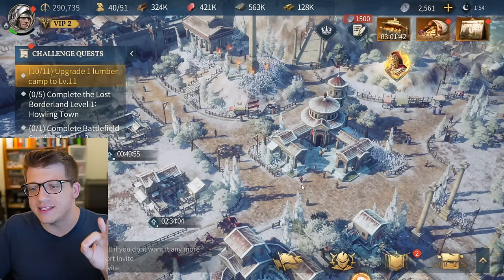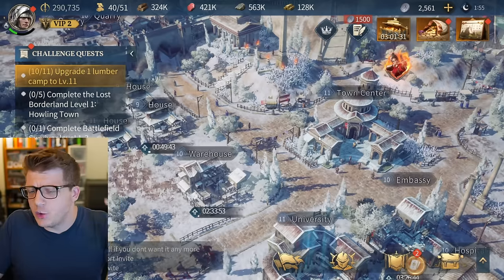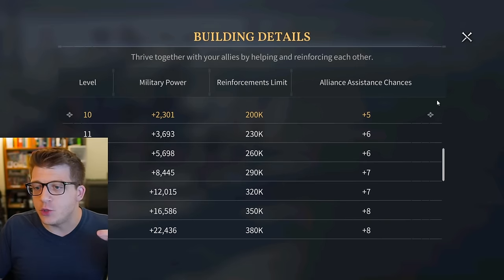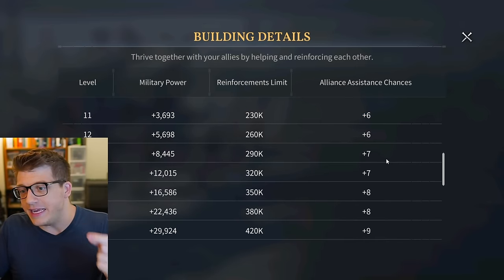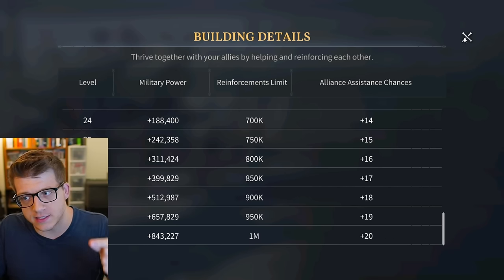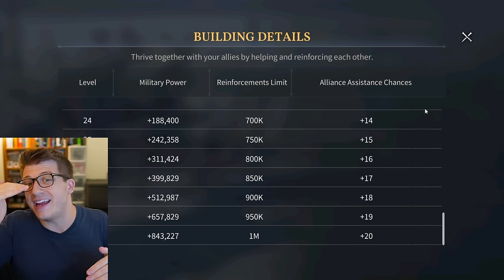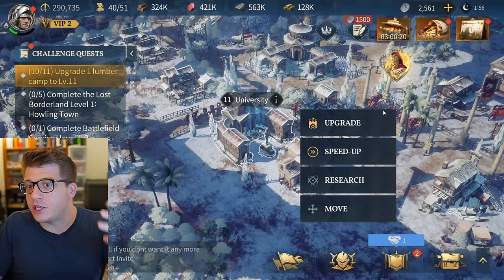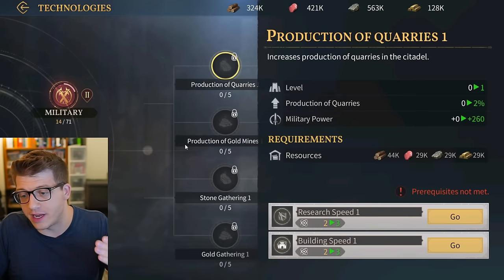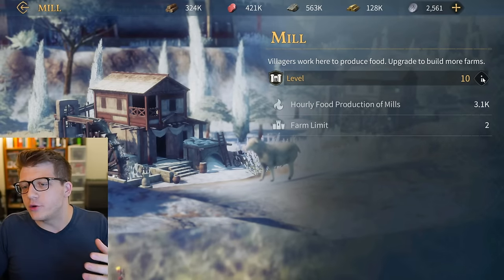There are two more building tips to focus on alongside the Town Center. First, upgrade the embassy - when you upgrade it you get more alliance assist chances, and at max level it gives you 20 more chances. The sooner you upgrade it, the more upgrades you'll get those extra chances for. Also make sure your university is the same level as your Town Center, because you'll hit bottlenecks in your research, especially in the economy tree.